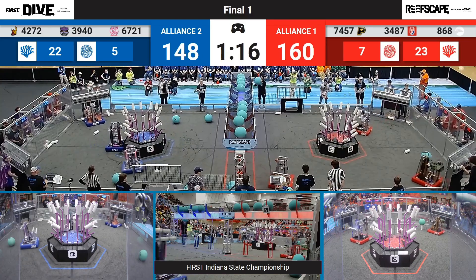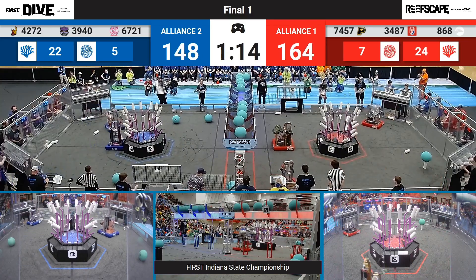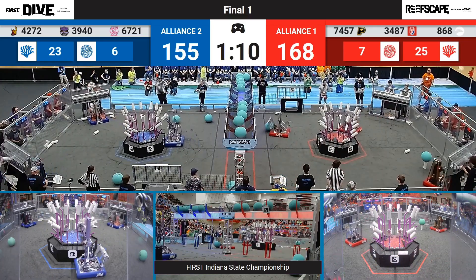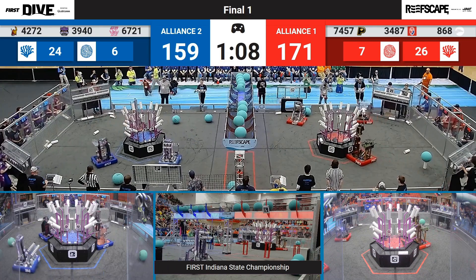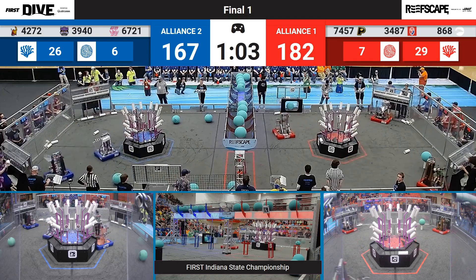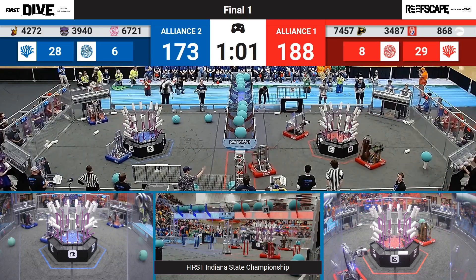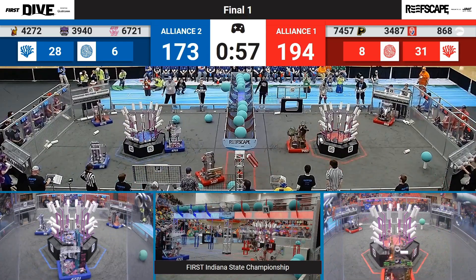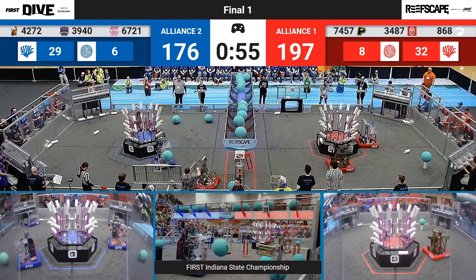It looks like the Red Alliance is still gonna continue scoring some of the algae overall. We have seen Tinley put up tons of coral numbers. Now we gotta see if 8-6-8 and 74-57 can pull off the same. 75 to 67, still a very close score. Red now starting to pull ahead. One minute left in this match. Teams, this is going to start coming down to some of the algae that we see coming up.